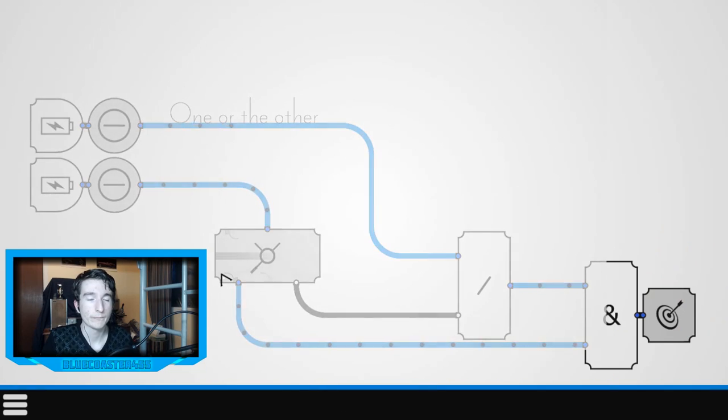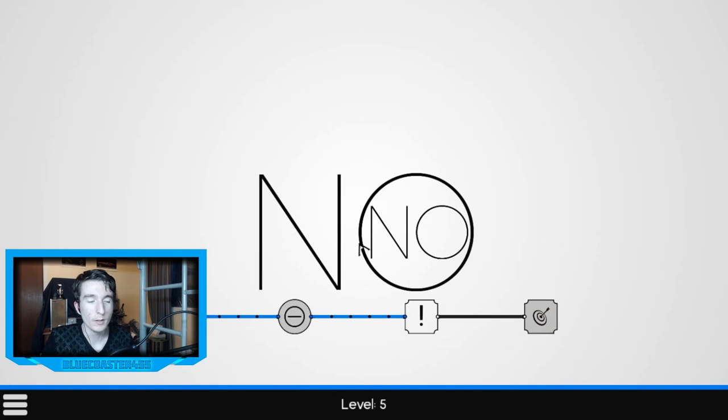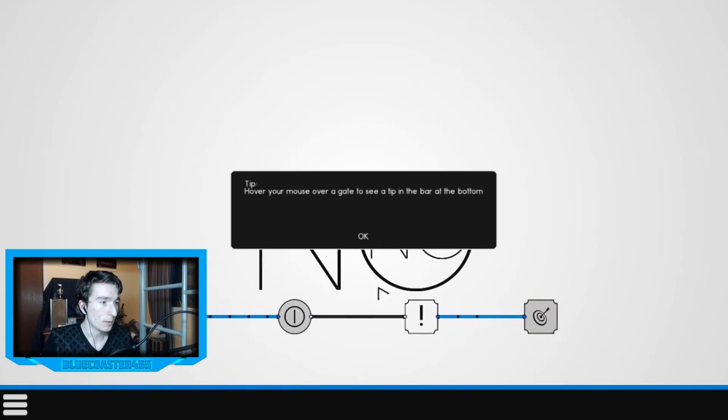Next we have the NOT symbol, shown as an exclamation mark. It inverts the input — if the input is on, the output is off; if the input is off, the output is on. So I want to block the signal from this gate, which powers it off, causing the NOT to power on because it inverts the signal. Here it is.